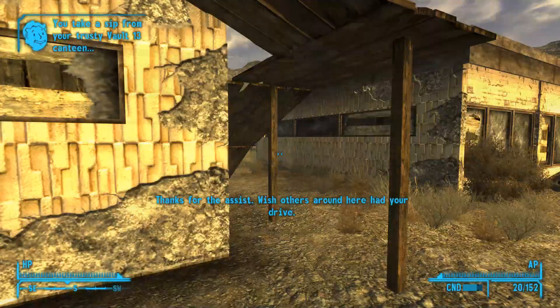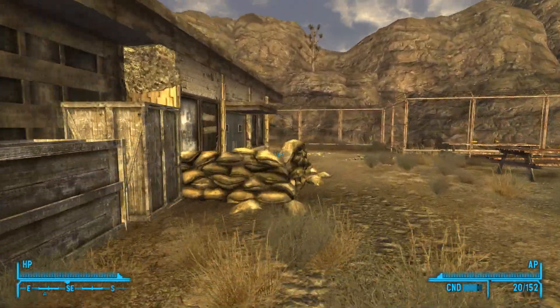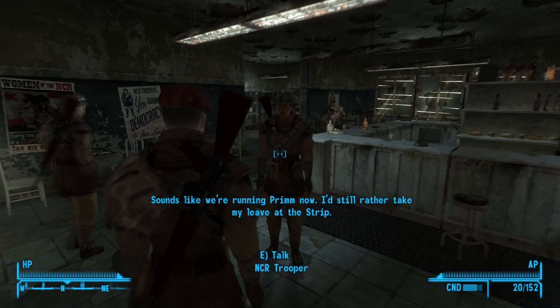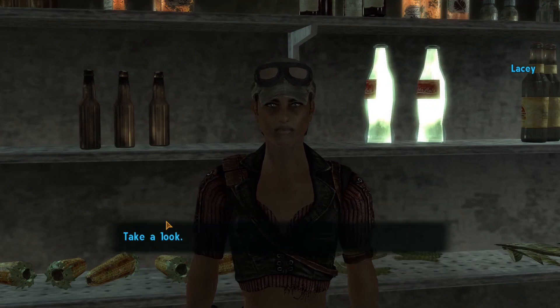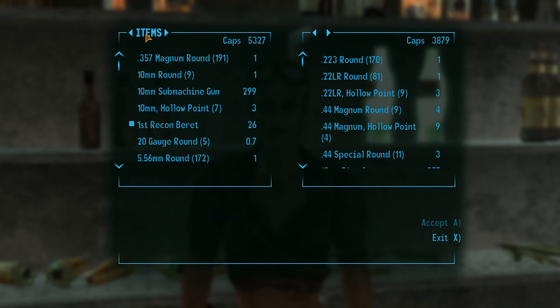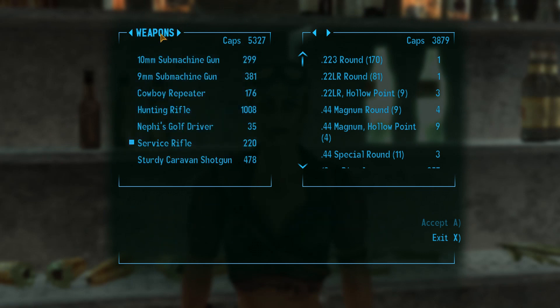Oh, I thought she had unique dialogue. I know Pretty Sarah does — that's an NPC we're gonna run into in a little bit. Let's go ahead and get our goodies here. You can recruit Cass, but I'll do it later. So what have we got to trade? I don't think I've picked her clean yet. That sounded awful. I did not even think about it. Let's pick her clean.